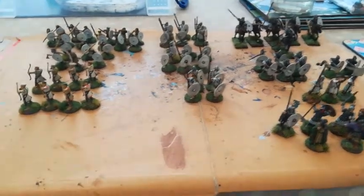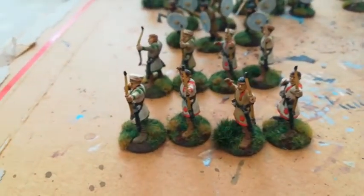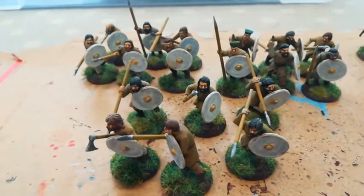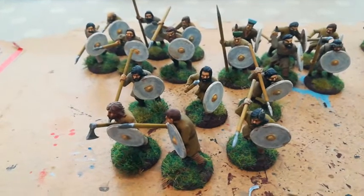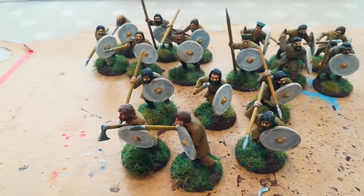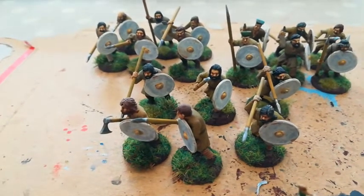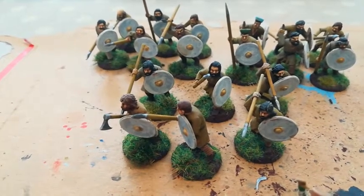I'm just going to do a quick flyby to show you what I've got. Two units of four archers, three units of six levy. These are from the Gripping Beast Medieval Spearman range with a couple of caps from the Gripping Beast Romano British infantry pack. In fact all of the plastics here are from Gripping Beast — really fantastic value and a very quick way to get Dux Britanniarum on the table.